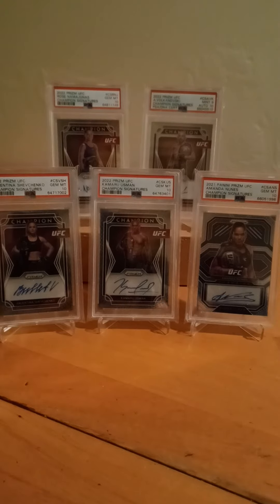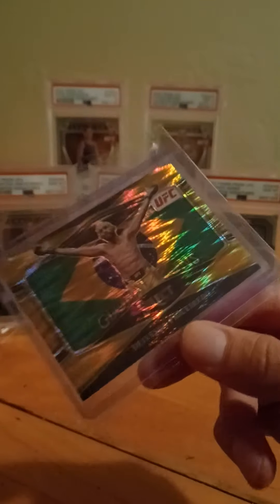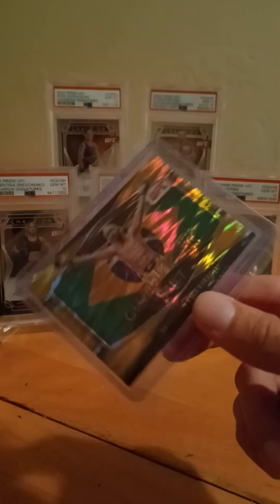Next up we've got champ Deiveson Figueiredo. I like these global icon cards — I was thinking about getting the non-gold ones graded too. This one I think had a print line, which is no big surprise on a Panini product. It's number 8 out of 10. Still thought it was a cool card worth grading even if it gets a nine or eight. I got it for $38 — pretty good for a gold champion card. There's currently one for sale for $80 with $13 shipping from Canada, so you're paying like $100 all-in.